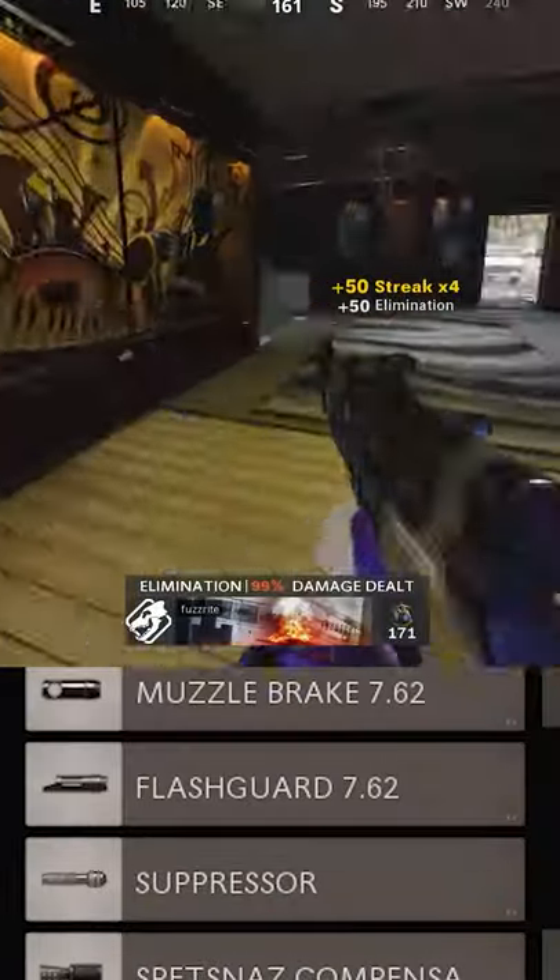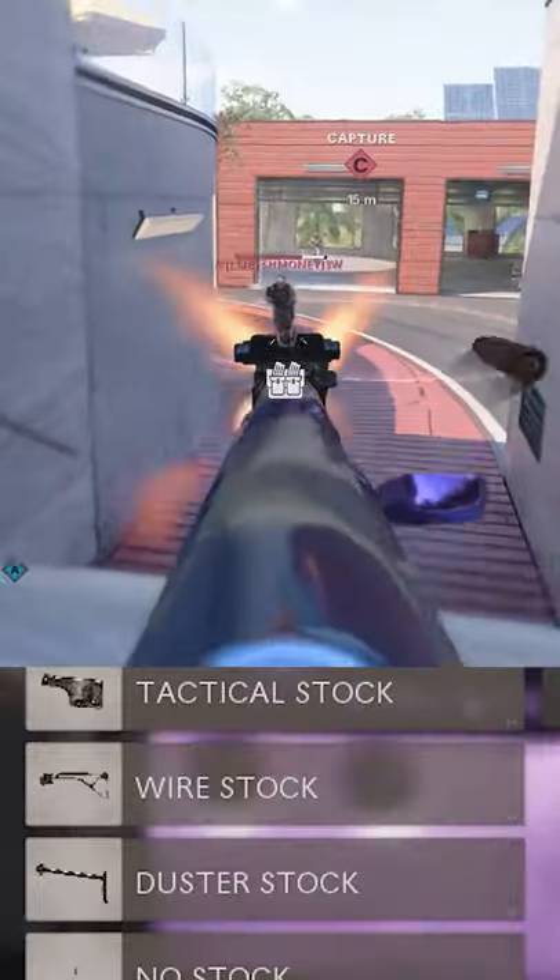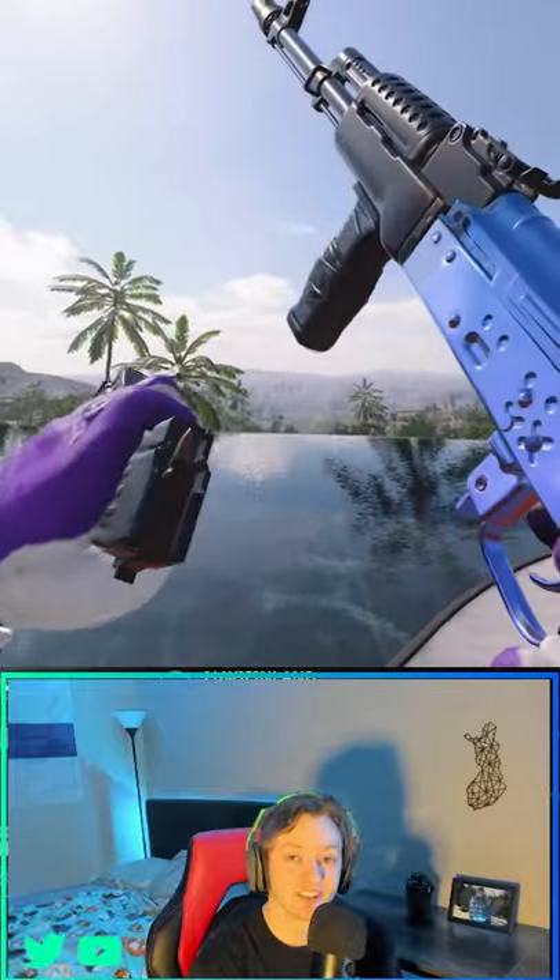All you need for the class setup is the KGB Eliminator, VDV Reinforced Barrel, Spetsnaz Grip, GRU Elastic Wrap, and the Spetsnaz PKM stock. And that's literally all you need to build the